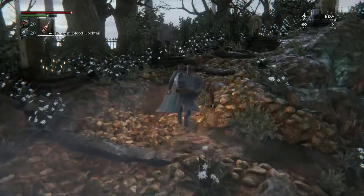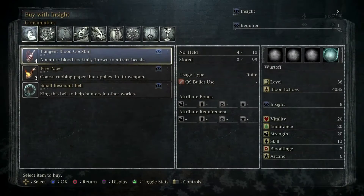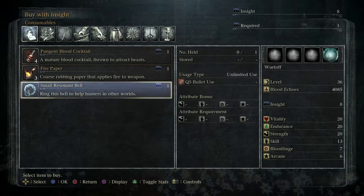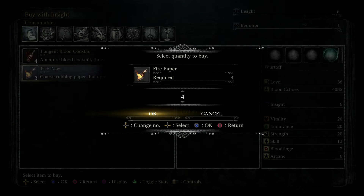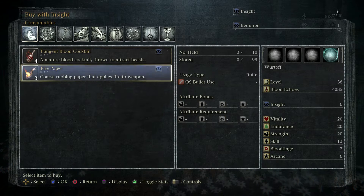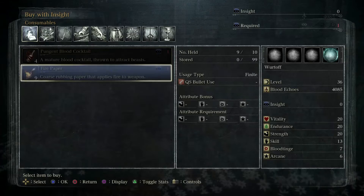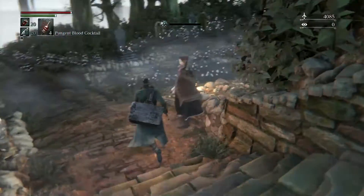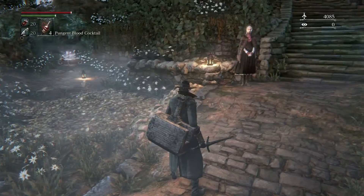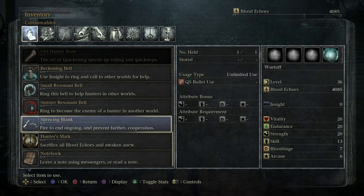Now we have to find a way to get rid of all this insight. We could go to a brain sucker and have it suck out our insight. But let's go ahead and purchase some things we haven't already - like the Sinister Resident Bell, and maybe a few more fire papers. We're buying one fire paper per one insight, so keep that in mind. Now we know nothing about the world. The Sinister Bell: 'A bloodstained bell discovered in the old underground labyrinth. One of the resonating bells that cross the gaps of worlds. This one knells for misfortune and malice - ring it to become the enemy of a hunter in another world.' It's online use only, so useless for this playthrough since I don't have PlayStation Plus anymore.